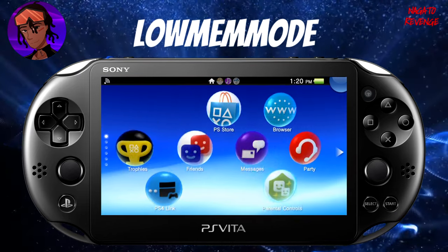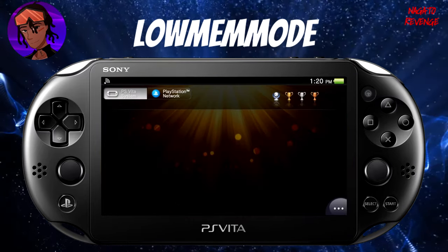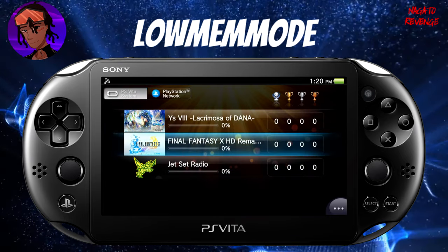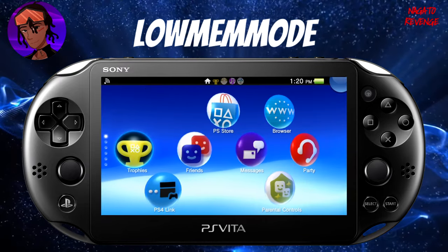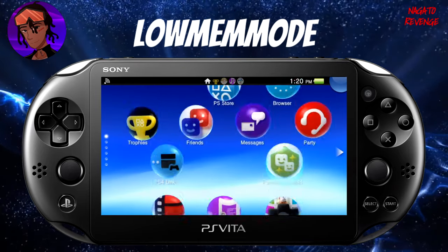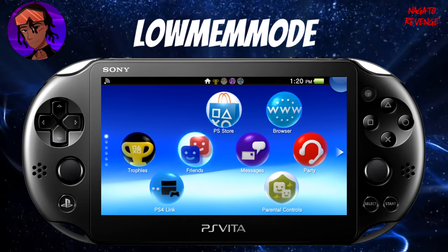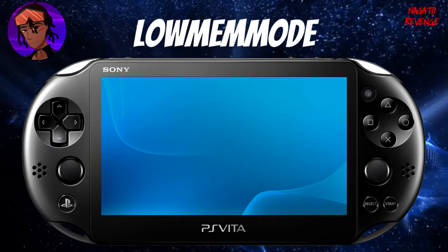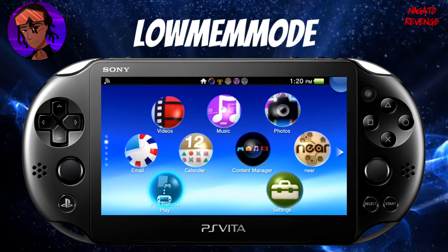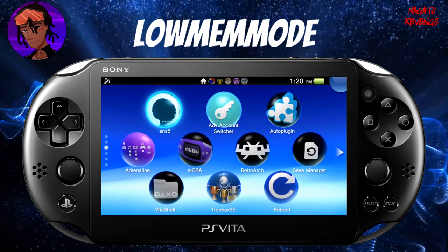The calendar opens fine too — even though I don't use my Vita for a calendar. Let's check the trophy app, probably the most important one — if you earn a trophy in-game and want to check it, it's working fine now. Messages and friends list also seem to work. Everything is working for the most part. That's essentially how to set up the Low Memory Mode plugin.